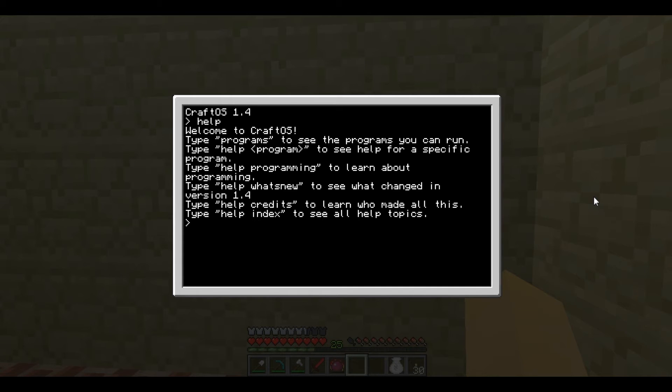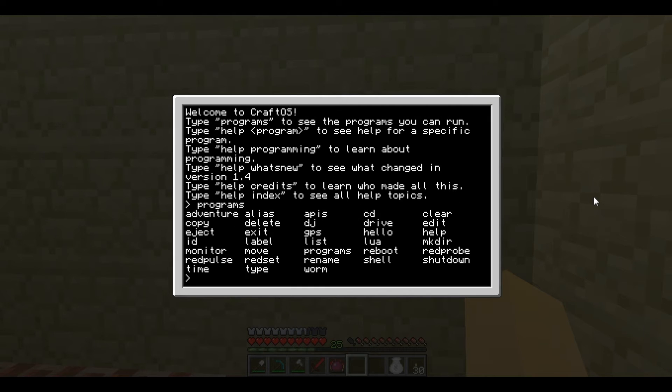There's also 'whatsnew' for version updates, 'credits' and 'index'. So we'll go and type in 'programs'. And here you have all the different pre-made programs.